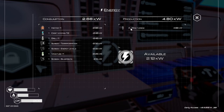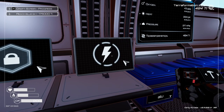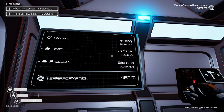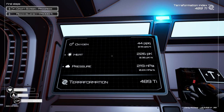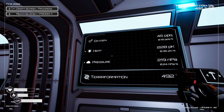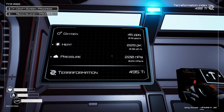Power usage — this is good because it gives us what we are producing and what we have available. We have 2.12 available kilowatts over what we are spending right now. And this is our terraforming — showing us what's going on. We have heat and pressure on the rise, with the little plus signs at the end.